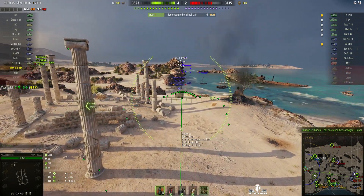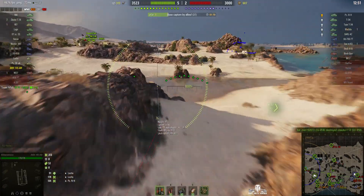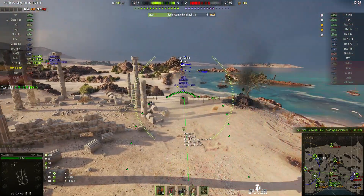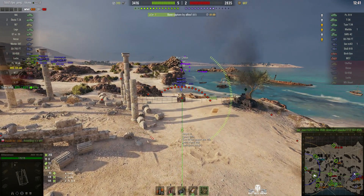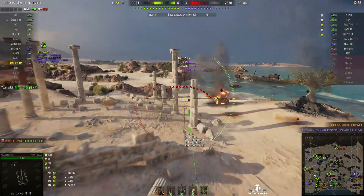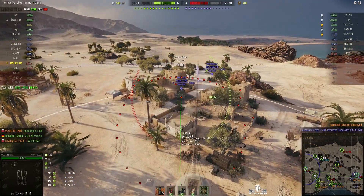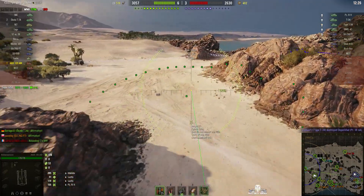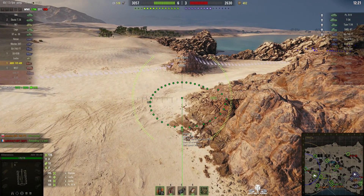There's that Panzer IV-H, a tier 5 German medium — he keeps popping up on that ridge line, making it a difficult shot. Zanzerox is looking around for more targets. The AMX 105 has a fairly good range. Round out on the Matilda — he took him out! One shot, 205 hit points! It's not a one-shot total kill, but he took it with one shot from his gun. The Matilda has a much higher hit point total, so somebody else must have gotten a shot into it first.